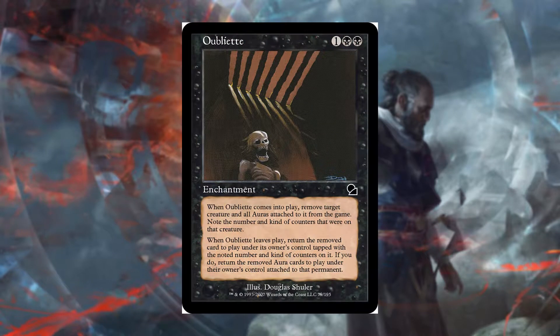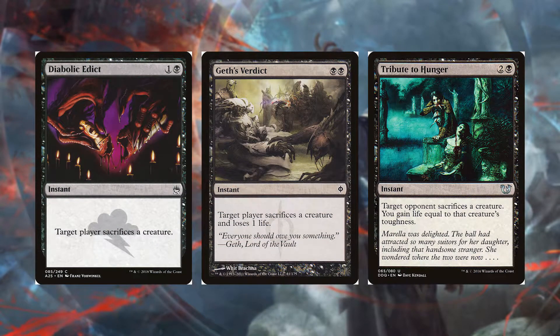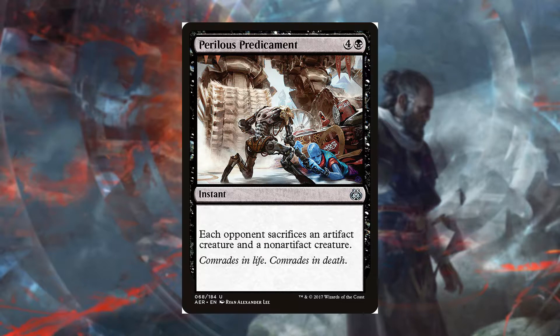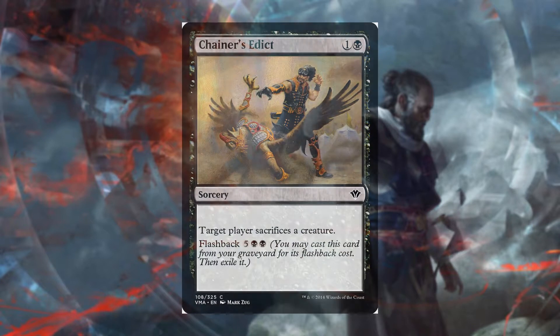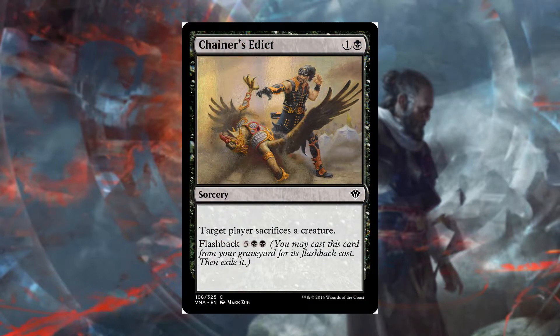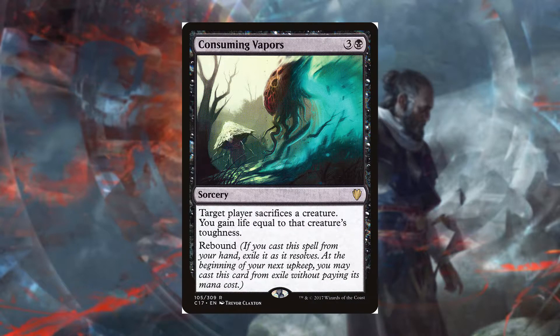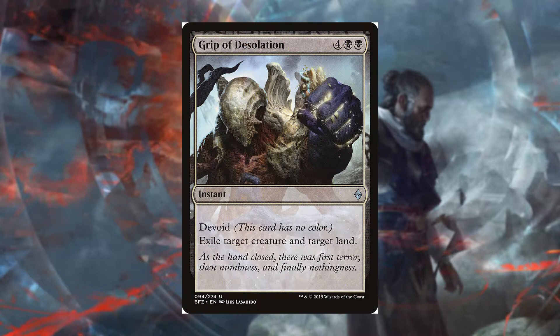We also run Oblit to exile any creature — it's like a black Oblivion Ring for creatures. Diabolic Edict, Geth's Verdict, and Tribute to Hunger make our opponents sacrifice a creature at instant speed, and Tribute to Hunger gives us life. Plaguecrafter's Predicament makes our opponent sacrifice both an artifact creature and a non-artifact creature at instant speed. Blighted Fen handles sacrificing at instant speed as well. Chainer's Edict makes them sacrifice a creature at sorcery speed but has flashback, so we can do it twice. Consuming Vapors also does it twice with rebound, and also gives us life. We run Geth's Grasp of Desolation to take down not only a creature but a land — really cool because it's an instant. Almost nobody sees this coming.